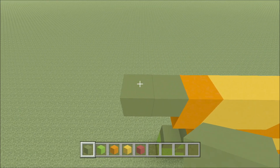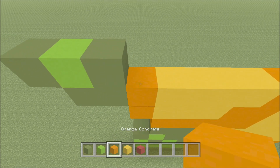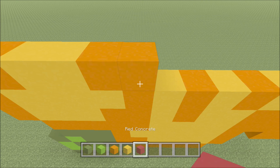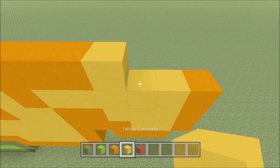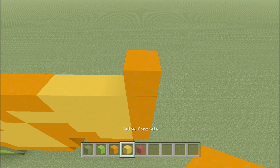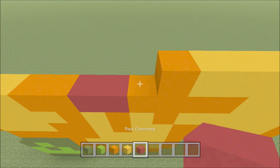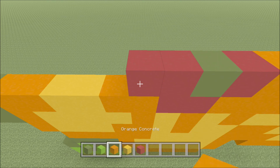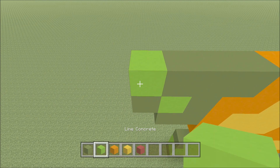Build up here on the left hand side above this green with a lime. To the left of it add a green, to the right of it add a green. Two orange: one and two, two yellow: one, two, two orange: one, two, two red: one, two, four orange: one, two, three, four. Three yellow: one, two, and three, and then an orange. Build up here on the right above this orange with an orange. To the left of it add five yellow: one, two, three, four, five, and orange, red, green. Two red: one and two. Four orange: one, two, three, four. Three green: one, two, three, a lime and then a green.